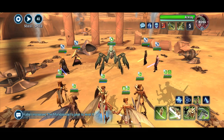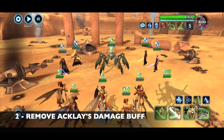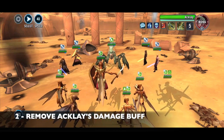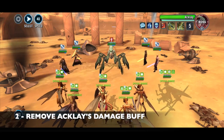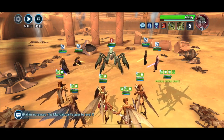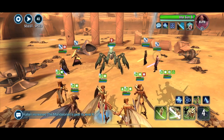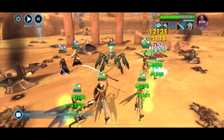Number two: get rid of that green buff that the Acklay starts with. Any of your Geos can do it by hitting the button on the bottom right, but that buff is basically doubling the offensive power of the Acklay, which means it can devastate your team. So your opening move should always be to remove the buff from the Acklay.